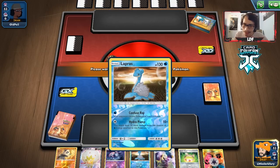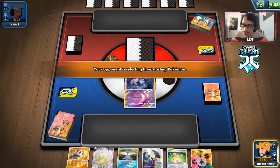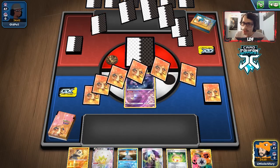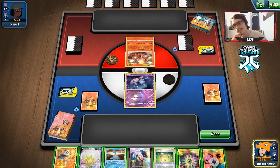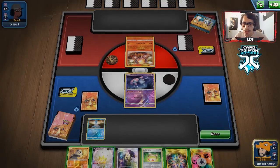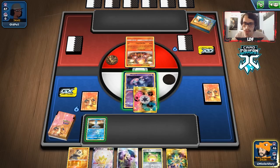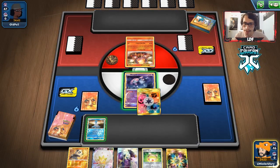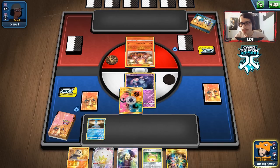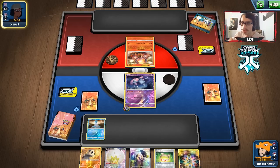No ADP in the opener — yikes. We do have Lapras though. We're going to start with Mesprit on the bench. This hand won't get us ADP. Opponent puts a Burning Scarf on Victini, no Charizard yet. Mesprit is going to take damage, so we may have to retreat into Pancham just to keep Mesprit in play. We draw the ADP next turn — we cut Eldegoss and bench ADP.